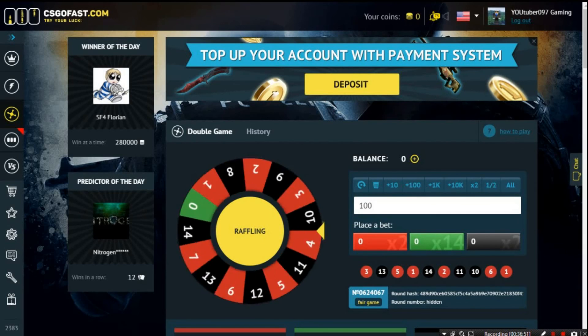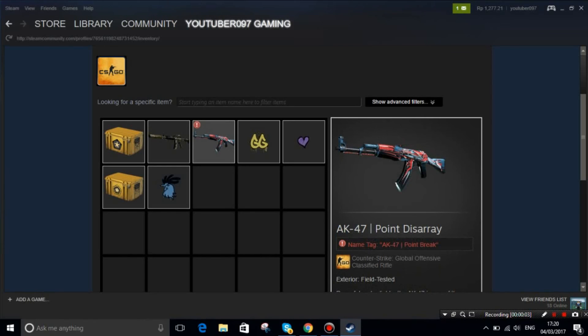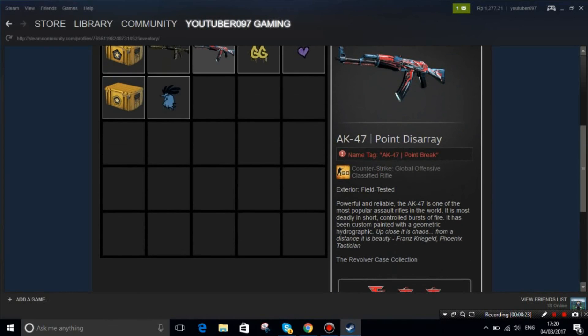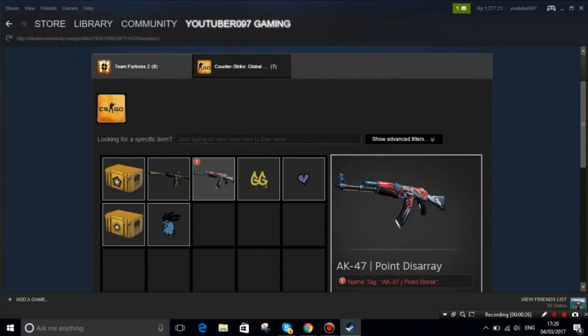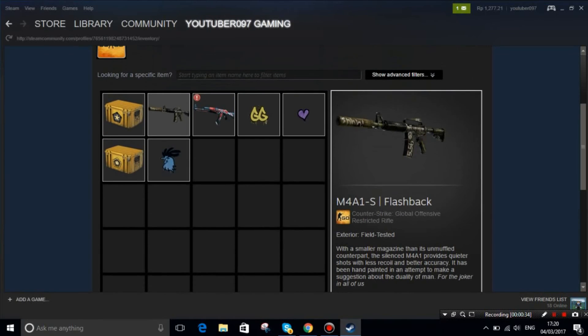Bet on CSGOFast.com over any other website because it's the best website on earth. Thanks for watching and I'll see you guys in the next betting video. Thank you guys for 500 subscribers! So here's what I got from today's betting: we started with an AK-47 Redline, a Weasel Glock-18 Field Tested, and a Griffin M4A4 Battle Scarred, and we ended up with an AK-47 Point Disarray with a name tag 'AK-47 Point Break' — a classified rifle with stickers worth over $2 and a name tag worth over $3 — plus an M4A1-S Flashback with a Freakzoid Cologne 2015 sticker.